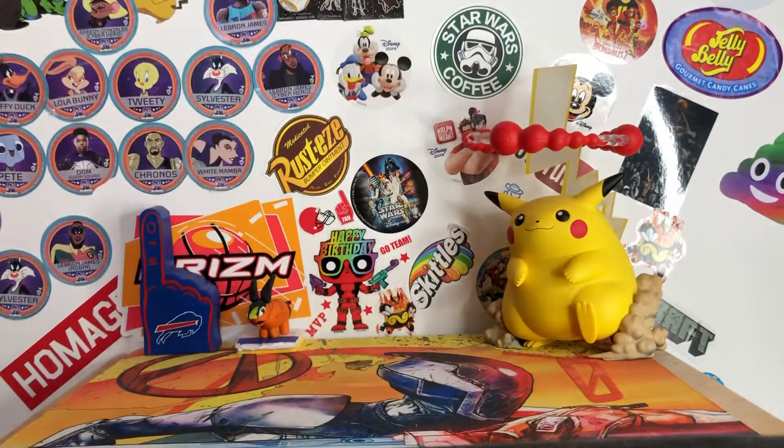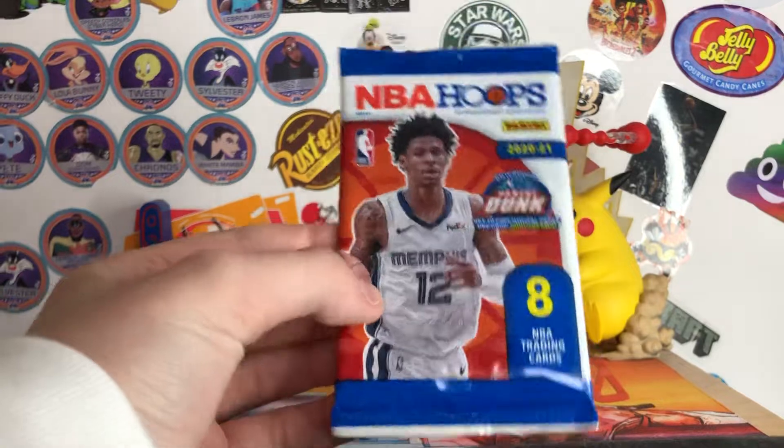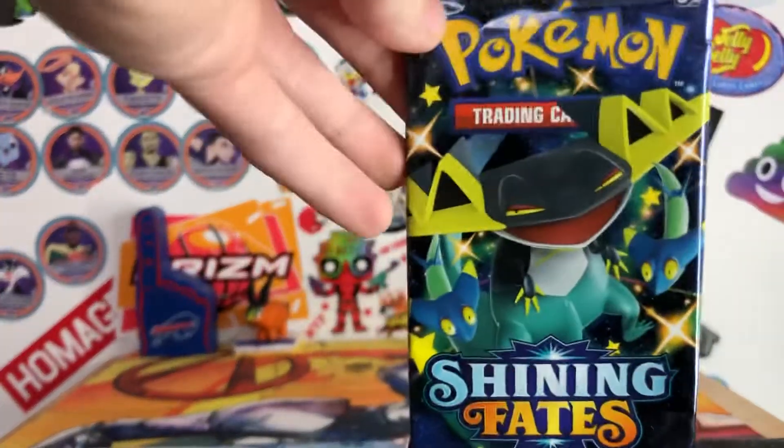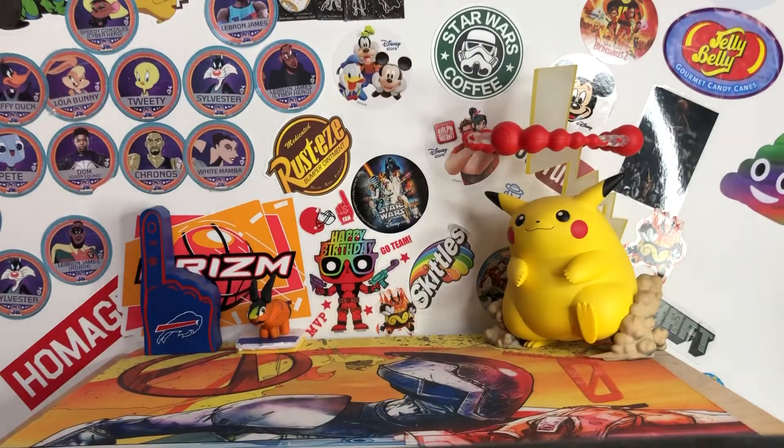And then this last deal — Ben got one thing, I got one thing. There were two tables right next to each other filled with the most sealed product you've ever seen in your life. It looked like a card shop, like Dave and Adam's. So they had so many boxes. Our dad got a Mosaic Blaster for himself, and then we each got one pack. I got this NBA Hoops, which I'm saving for my Christmas video marathon. And Ben got a pack of Shiny Fates.